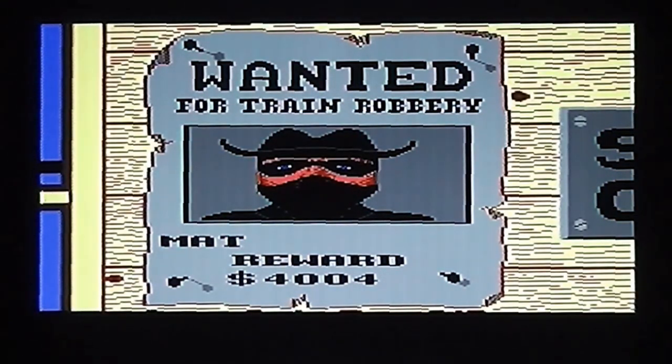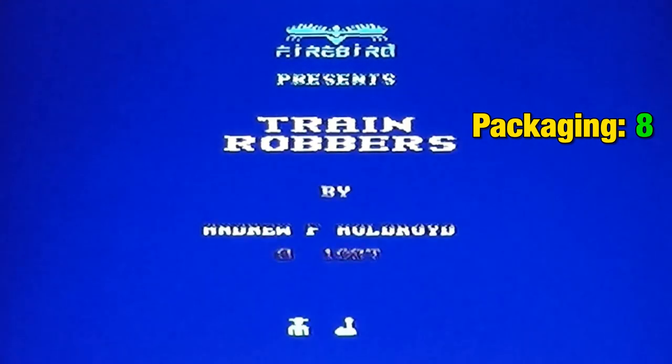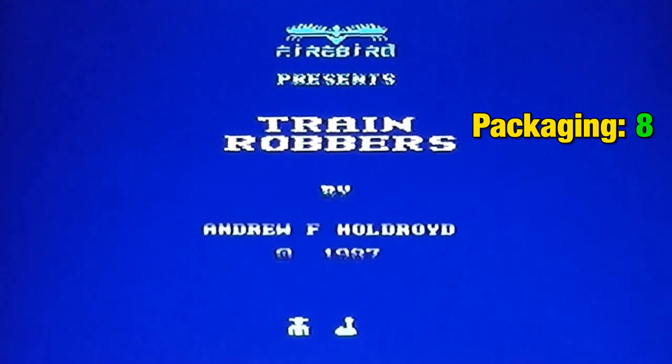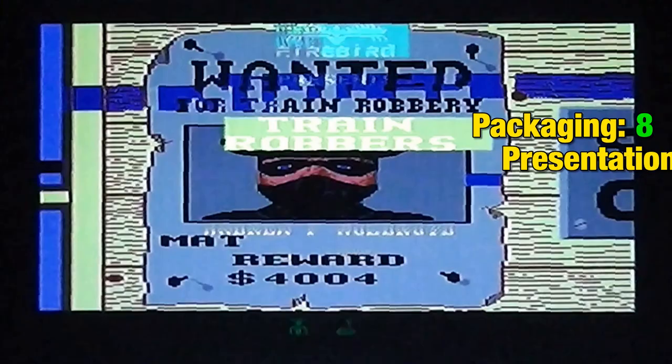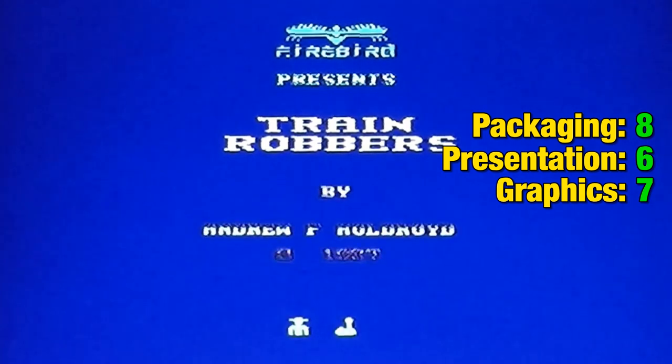On to the review scores. Packaging — I thought it was really good. I like the image on the front, the text, the description, the game itself is decent, and the instructions are good as well. Eight out of ten. Presentation is average — the title screen tune is alright but not great, the wanted poster is good but the title screen is a bit bland. I didn't think it had a high score save but it turns out it does; you just have to get a high enough score. I also like the one-or-two player option on the title screen. Six out of ten for presentation.